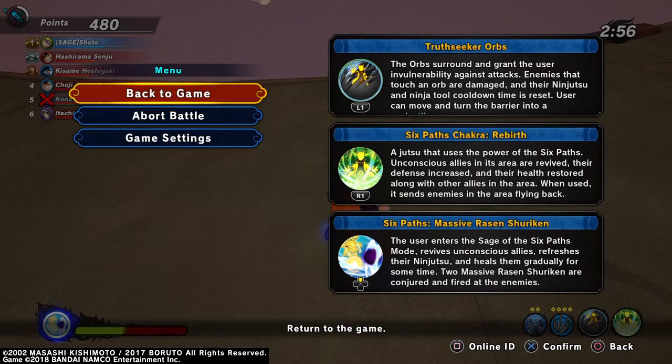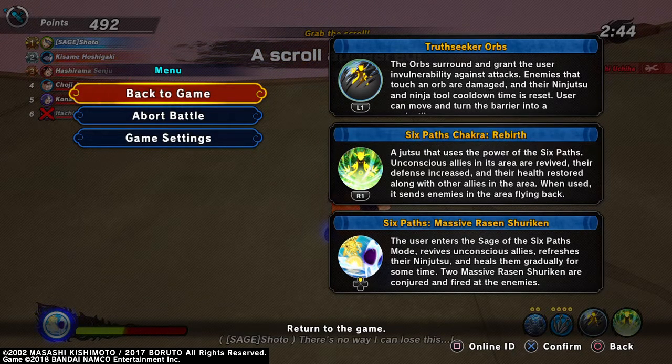The next one: Six Path Chakra Rebirth. A jutsu that uses the power of six paths. Unconscious allies in its area are revived, their defense increased, and their health restored, along with other allies in the area. When used, it sends enemies in the area flying back.